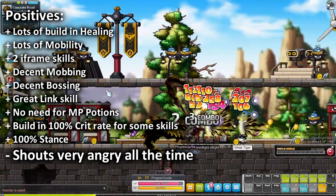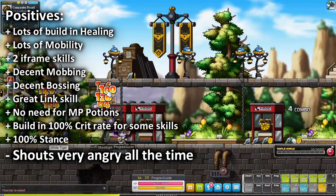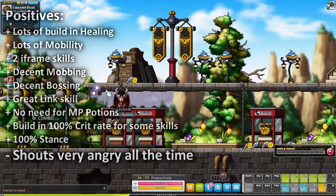They also have a passive 100% stance and start with level 20 ambition and willpower. This class's toolkit is just amazing.